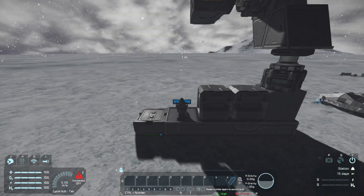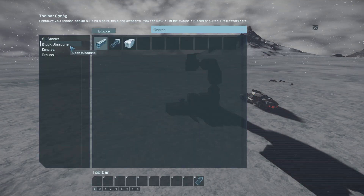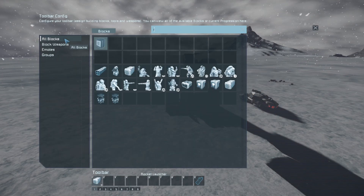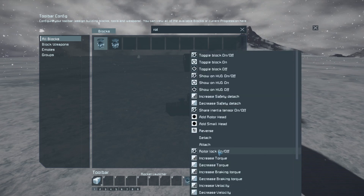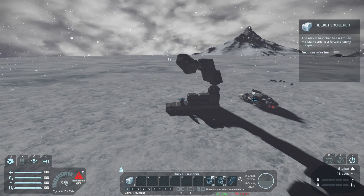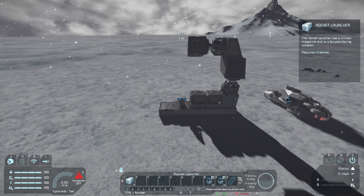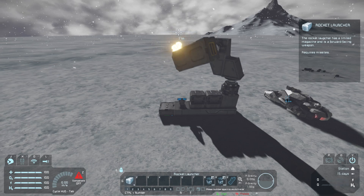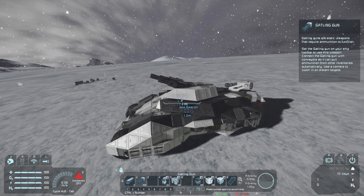We should now be able to control it right from the seat — and look at that, it's working. Let's get this weapon set up. We want to drop down the rotors — rotor lock on/off is very, very good to have so we don't accidentally move it. When you don't want to use it, keep it locked so nothing accidentally happens, but now you can shoot wherever you want.